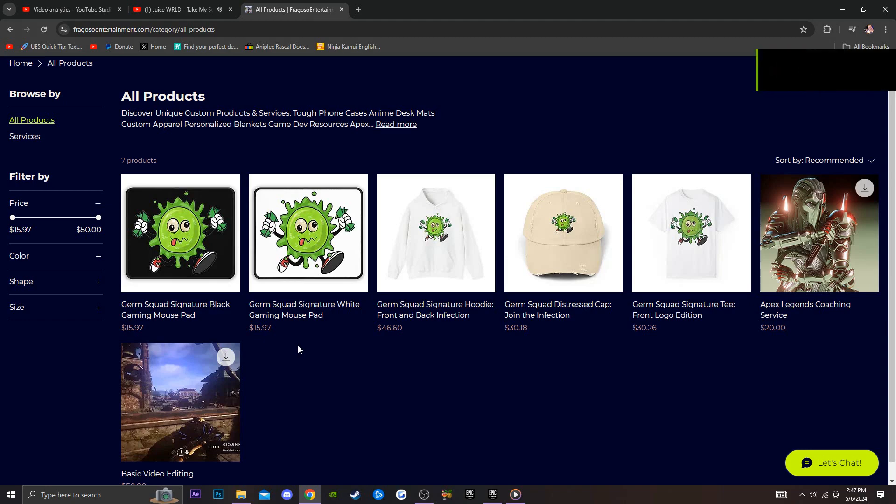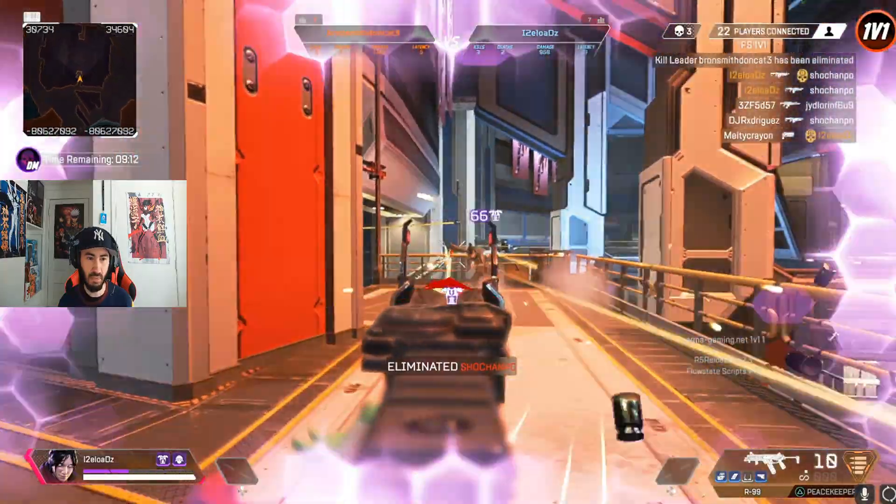I just released some brand new merch available on fragosoentertainment.com called the Germ Squad. We have hats, hoodies, shirts, and gaming mouse pads. If you guys want to support me and the channel, definitely pick up some merch. Now let's jump right into the maps and modes.